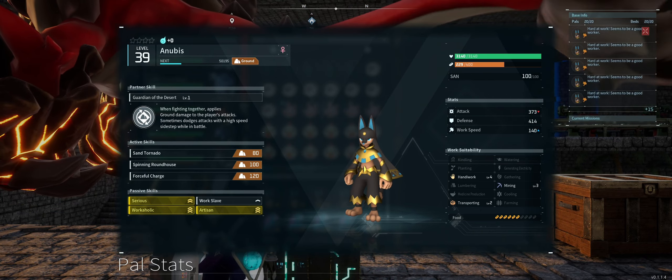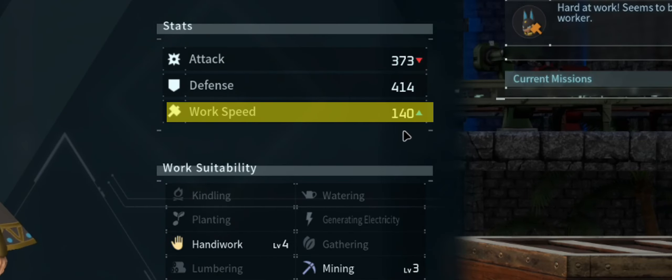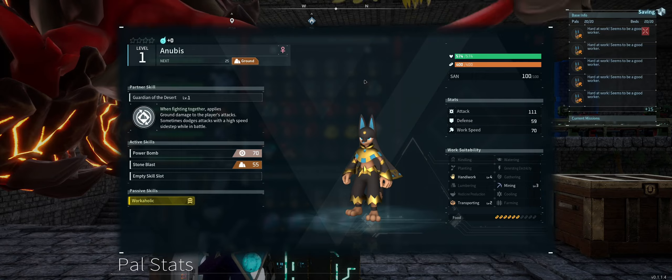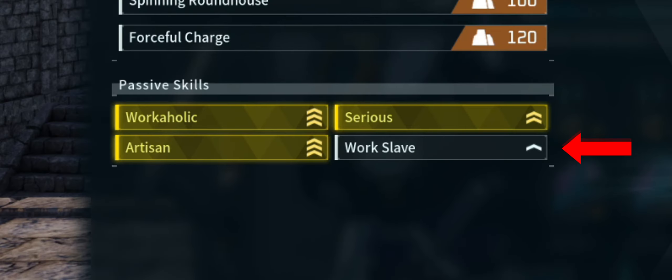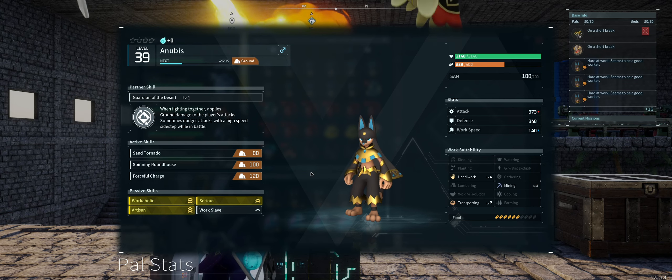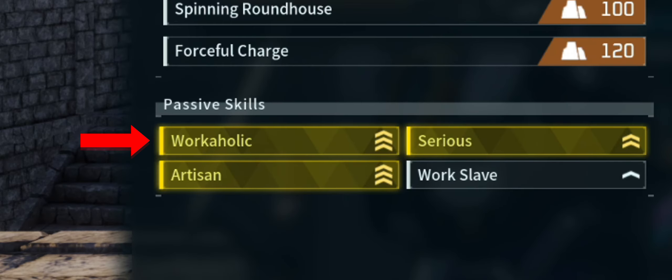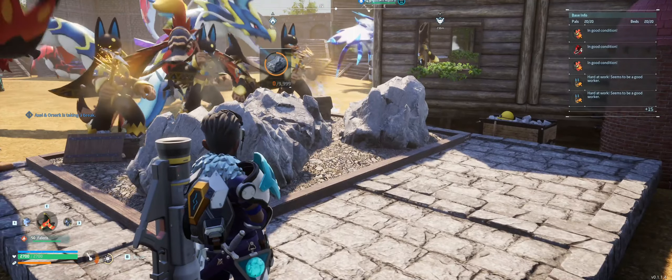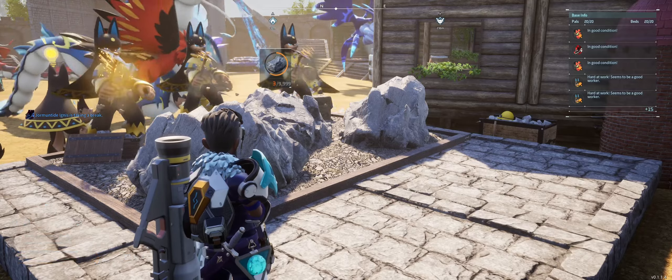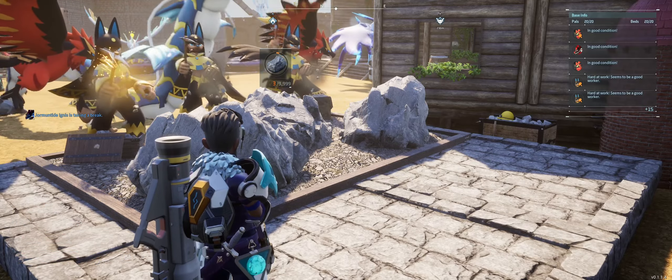As you've noticed, this Anubis I bred has a base work speed of 140 compared to one caught in the wild which has only 70. This is because this pal has passive skills which boost its work speed by a huge amount. It's got Work Slave which boosts work speed by 30%, Serious which gives 20%, and Artisan which increases work speed by a massive 50% — and yes, all of these stack. As an added bonus it also has Workaholic which reduces sanity loss by 15%. Now before we get into how I was able to get all 4 passive traits onto this Anubis, let's talk about how to get started with breeding.